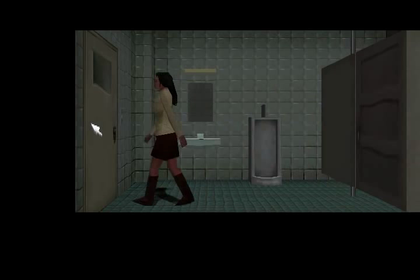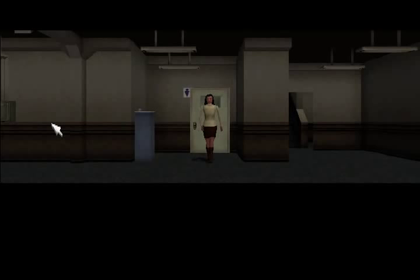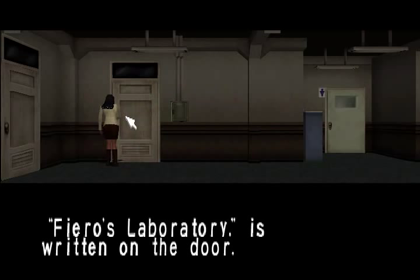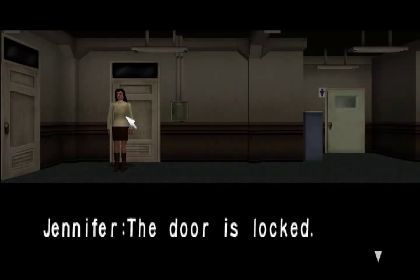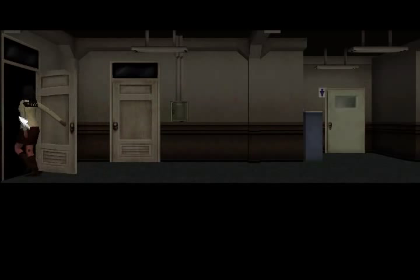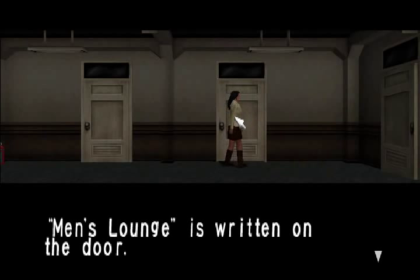I guess if he's too close to you when you're going to the bathroom he knows you went in there, so I wouldn't advise going in there when he's right behind you. But let's see what's going on in here. Fierro's laboratory. The door is locked. Men's lounge is written on the door.